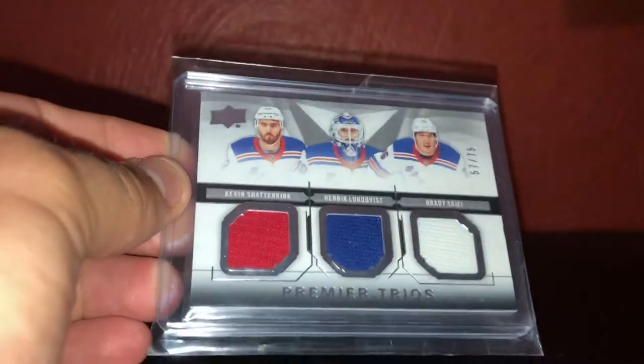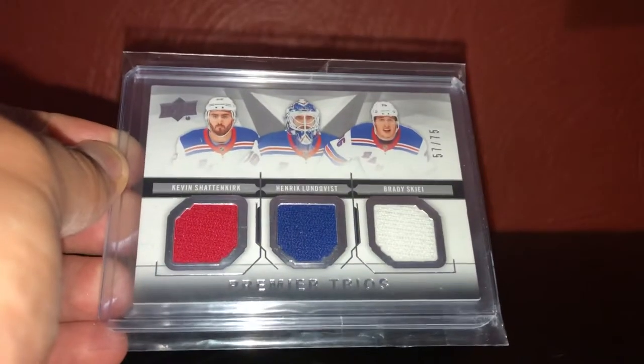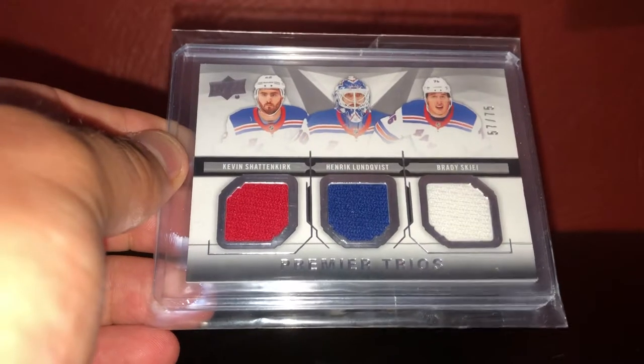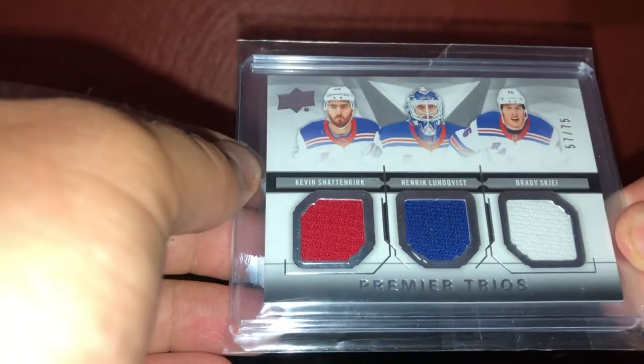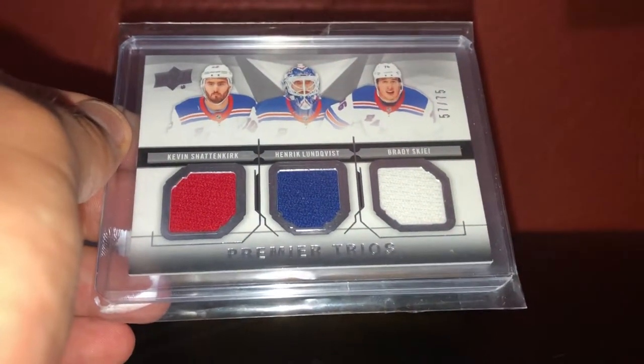Here's another one from 1819 Premier. It's a Brady Shea - I always mess up his name. I don't follow the Rangers too much, I'm from Pittsburgh, I love the Penguins and the Blues. Now Shattenkirk is Tampa Bay Lightning. Out of 75 - Shattenkirk, Lundqvist, and Shea. That's a pretty cool card - all three different colors, which I was looking for. Saw a couple with a bunch of white, maybe a blue and white but no red. So I thought that was pretty cool.